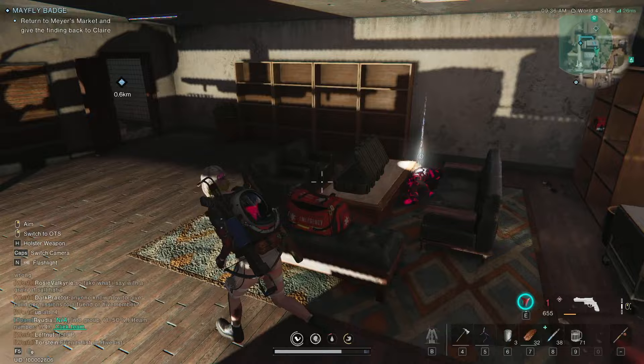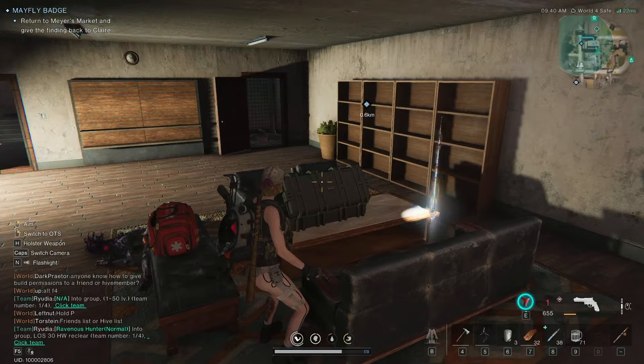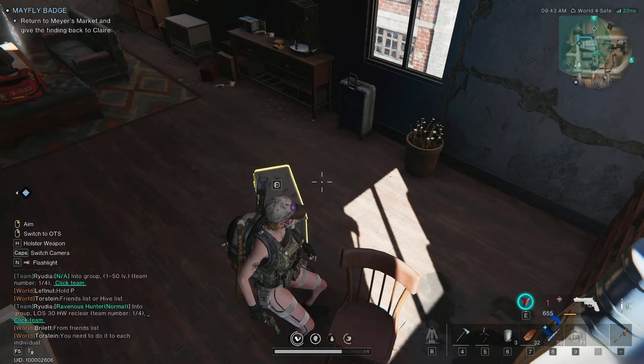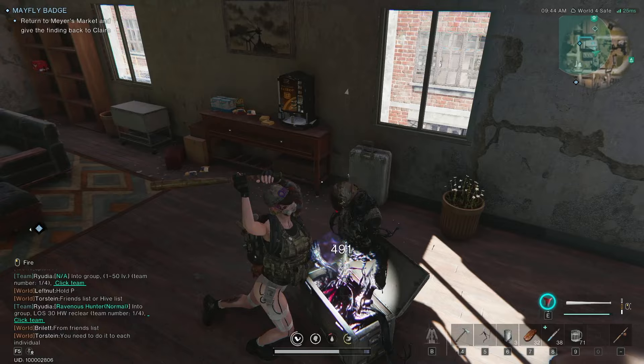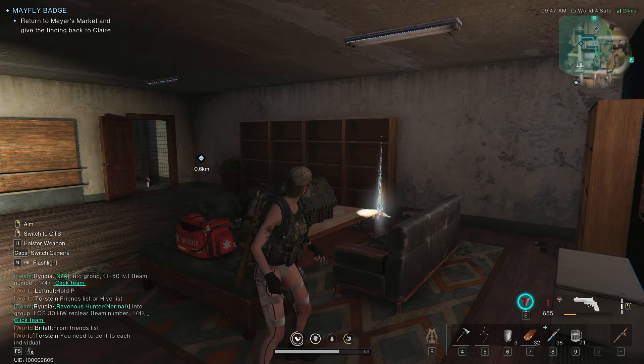The main thing you're going to want to look into is this chest. Now this chest is bugged — you'll notice that it'll say 'Mayfly Badge,' the name of the mission, on top of the chest without actually showing an interact button. I was just showing this to a friend and they said they were able to figure it out. I found it by looking at the wall directly over here, and the name 'Mayfly Badge' showed up on it but I was pointing at the wall.